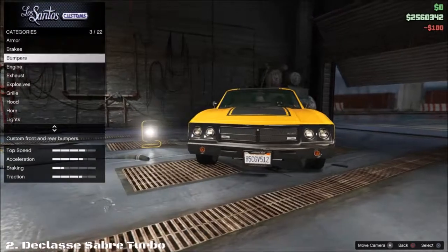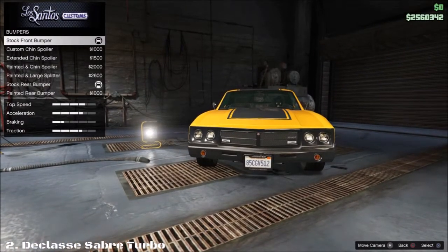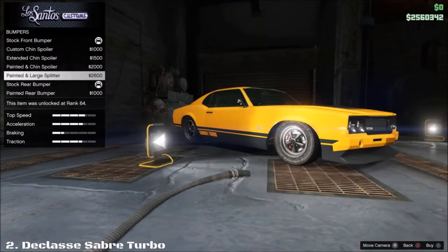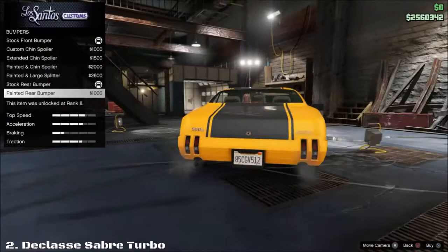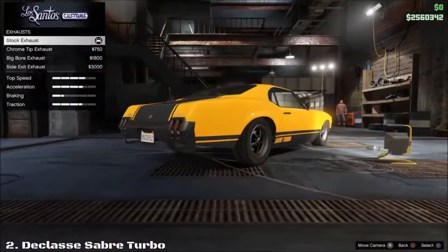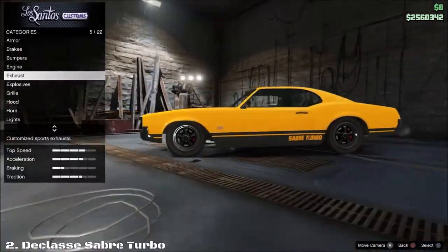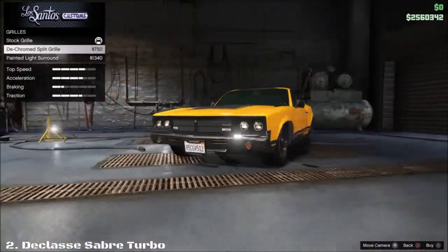Coming into Los Santos Customs, we have a huge range of bumpers. What I like is the full bumper that stays with the secondary color of the car, which blends well with certain colors. We have the painted rear bumper and exhaust. What I really really like about this car is the final exhaust option you can purchase — the little sidebars — and the standard grille, which is the best grille in my opinion.